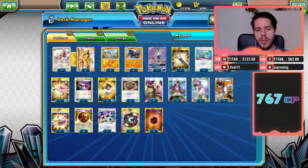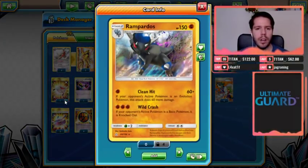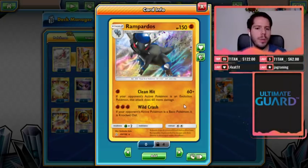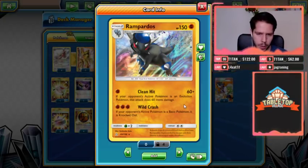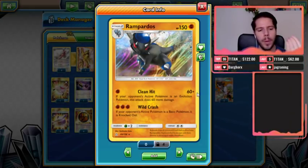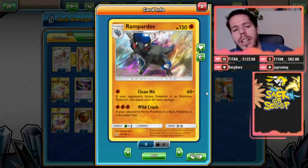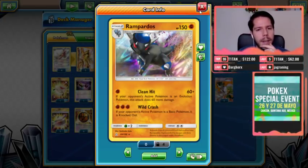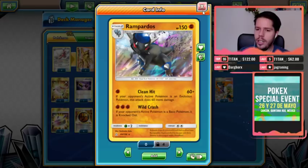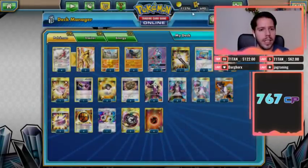I figured why not feature this deck in the video right before Charlotte's, where we might actually get to see the deck in action. So Rampardos: 150 HP, Stage 2, similar to Gallade but not quite. We have the Clean Hit attack which deals 60 damage for a single Fighting energy, but if your opponent's active Pokémon is an Evolution Pokémon, this attack does 60 more damage — a total of 120. Grass weakness is not ideal when Decidueye-GX is one of the best decks in the format.